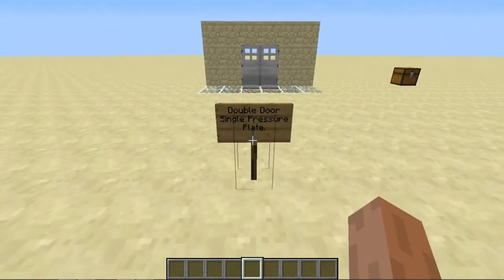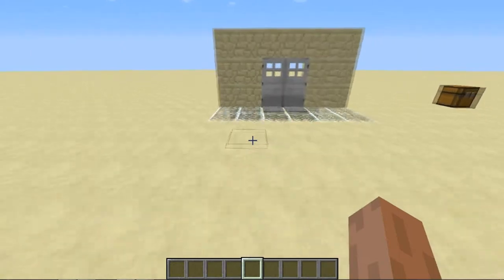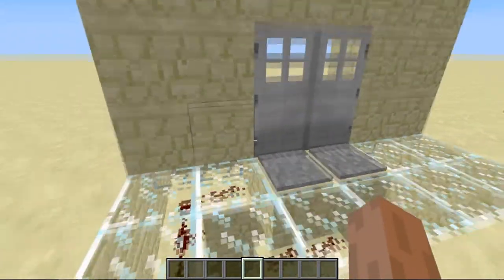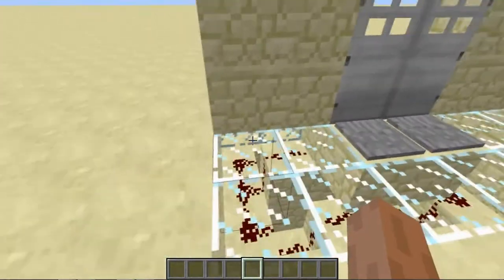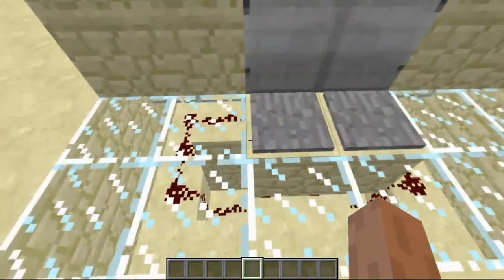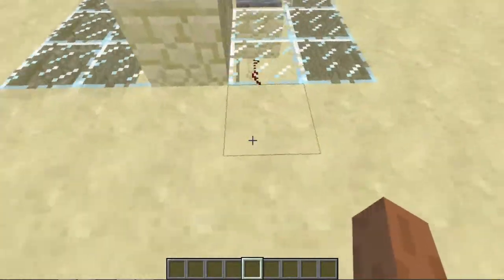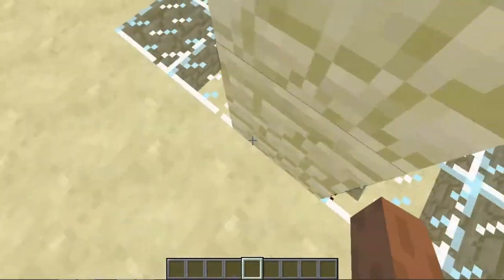We are doing a double door with a single pressure plate using redstone wiring today. And a lot of people have been trying to figure out how to do this if they're new to Minecraft. It took me quite a while to figure out redstone, and it's basically a little tutorial to help you guys know what to do.